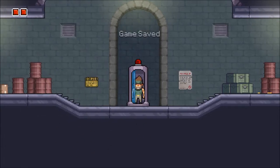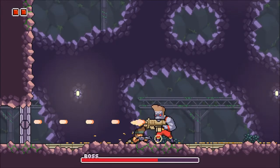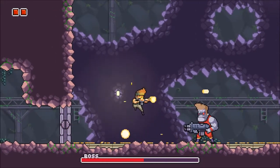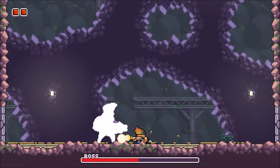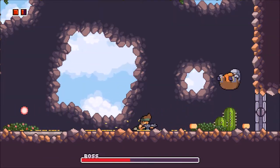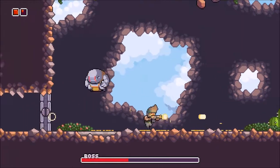Eat chicken to regain health, collect gold coins to buy items and upgrades. Guns can be upgraded for higher damage and bullet distance can be upgraded as well. Find life cubes and give four of them to the priest to upgrade your health points. An item can be purchased to automatically bring you back to the base, which is nice.